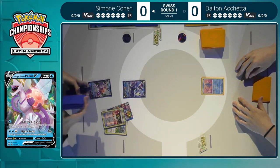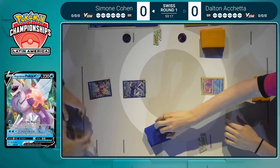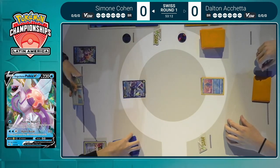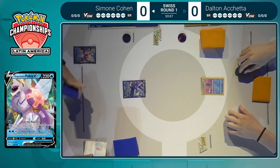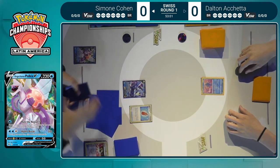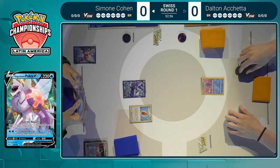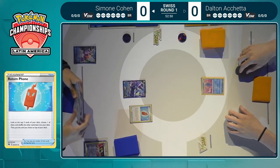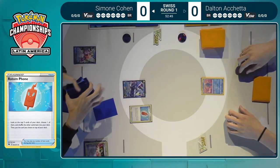Collapsed Stadium is one of those really versatile cards — if you want to limit your opponent's bench, or clear damage from your own bench. There's a lot of merit to playing it. Simone goes for another Ultra Ball and decides on that Origin Form Palkia V, then opts for a Rotom Phone straight after. Rotom Phone lets you look at the top five cards of your deck, choose one, put it on top, and shuffle the rest back in — a great way to set the top deck up for next turn.